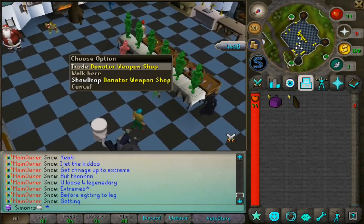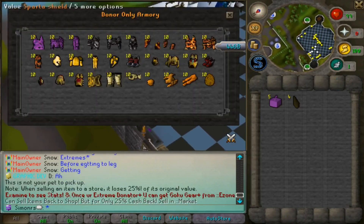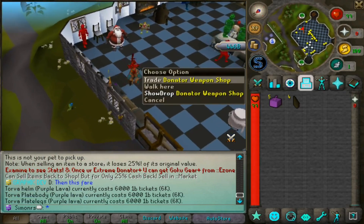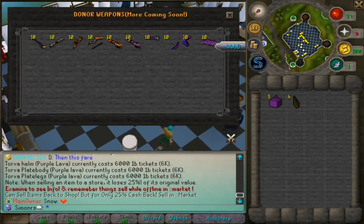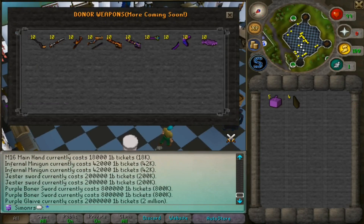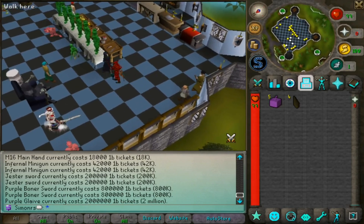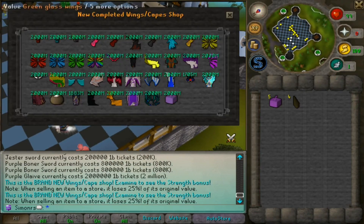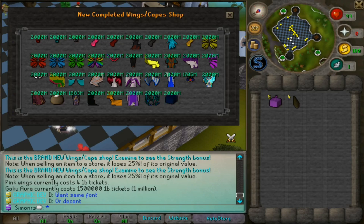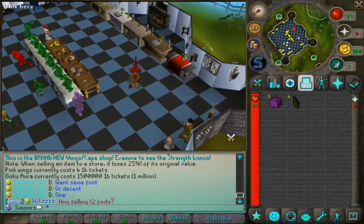Trivias are fairly easy — guess a number or type something randomly. There are also donator-exclusive weapon and armor shops. If you have a donor rank you can access these shops which have incredibly powerful gear. The donator armor shop and donator weapons shop have insane items; some weapons cost two million bill tickets, which is an insane amount.